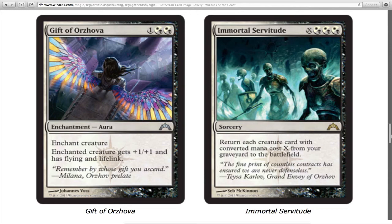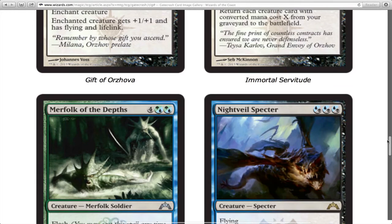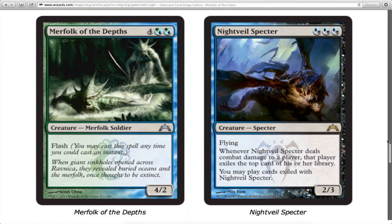Merfolk of the Depths has flash, which I love, though it is a bit expensive. You also have to realize that with the evolve mechanic, if you flash this creature in and it meets the power or toughness requirement, all your evolve creatures are going to get plus one plus one at instant speed — that's very nice.